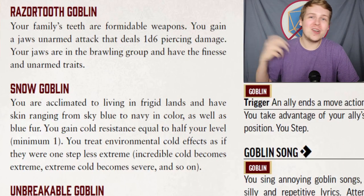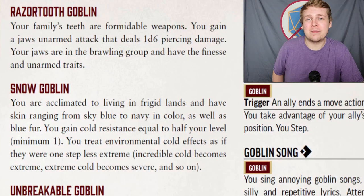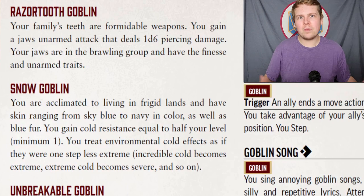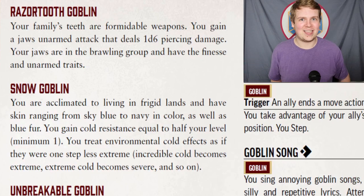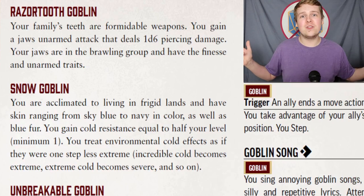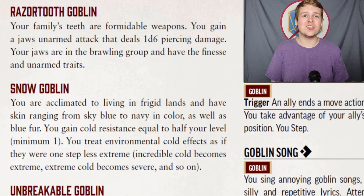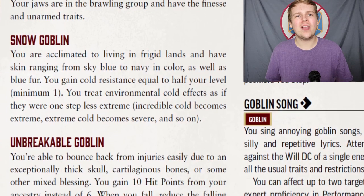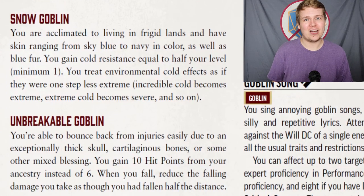Razortooth is super simple — you get a 1d6 jaws attack that deals piercing damage. It's an unarmed attack in the brawling weapon group with the Finesse and Unarmed traits. Snow Goblin is just like the other classic elemental resistance: half your level in resistance to cold damage, as well as treating cold weather conditions as one step less extreme.